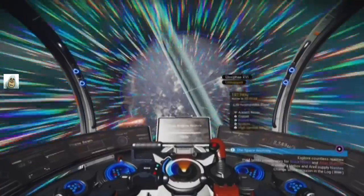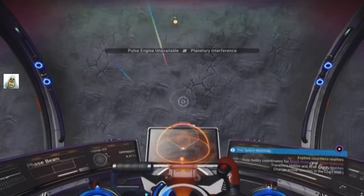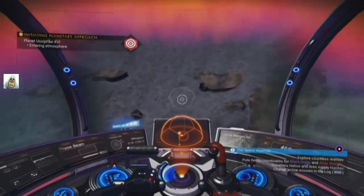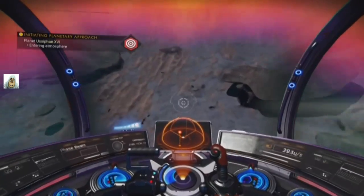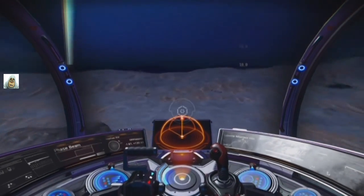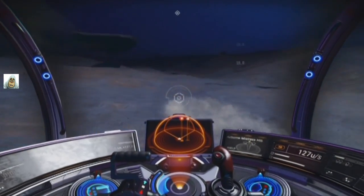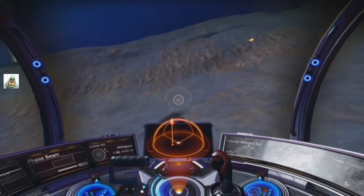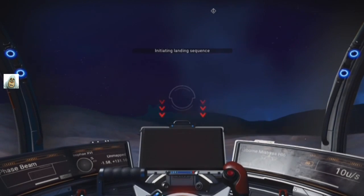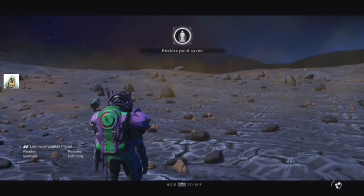Let's play No Man's Sky. Fast approaching this planet — I think it's the rings I've just gone through. Life incompatible? Well, I've got life, I'm sure I'm compatible. Let's get on the floor and find out what we've got. It looks a bit dead, but it's got some rusty metal so I'll dig some more out because I need more ferrite. Rusty metal seems to be the best way to get any.